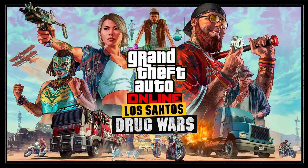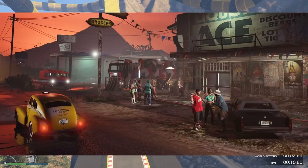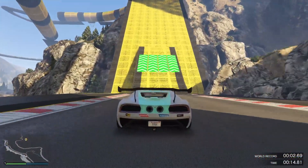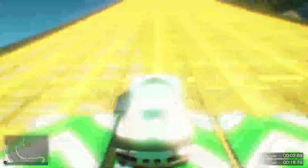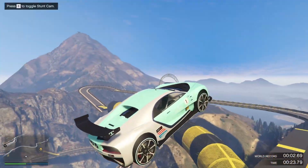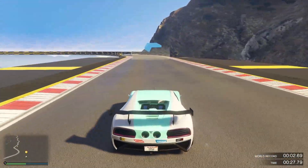From the screenshots we've been provided, a lot of activities seem to be taking place in Blaine County, on that side of the map, which is typically a little cheaper for all things related. I wouldn't imagine an acid lab being priced higher than a CEO office because it's not like prestige or high-end or anything like that.